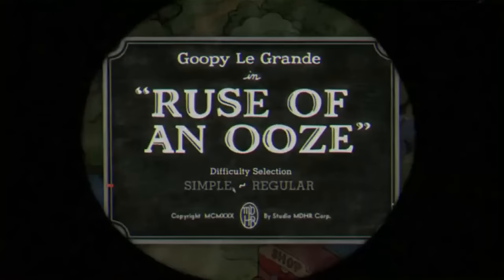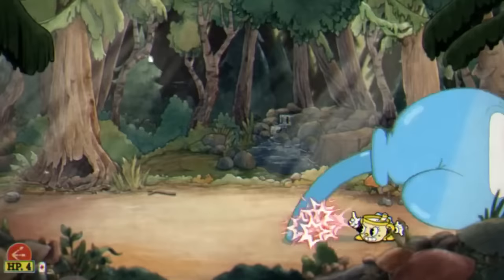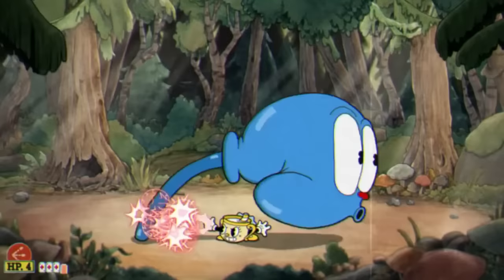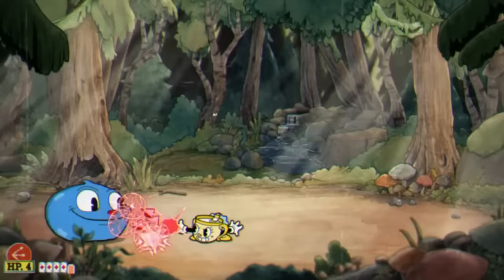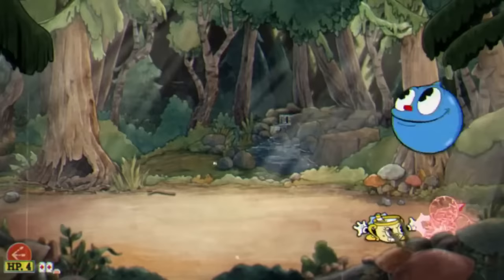Our next boss is Goopy LeGrand. This boss fight is gonna be a little different because the first phase is no longer free — we're gonna have to actually try not to die. Phase 1 has 3,360 HP. My plan is to do the safe route and just chase him around with a Roundabout shot. Once he stops to do his lunge attack, I'll crouch underneath it and use the spread shot for tons of damage. And that's phase 1 done.